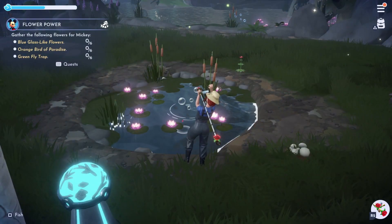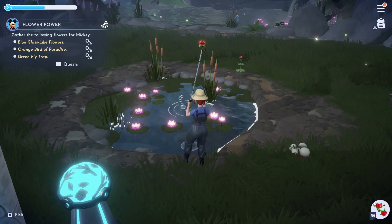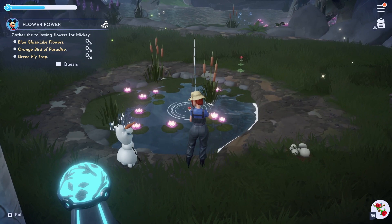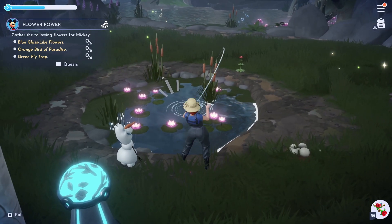We've almost reached the end of our list, next up we have tuna. These can be found in the Glade of Trust or Forgotten Lands. You will need to fish the white or blue bubbles to get these.